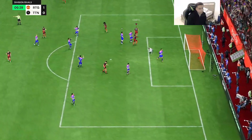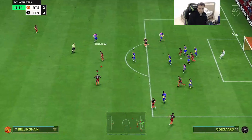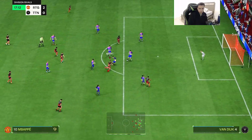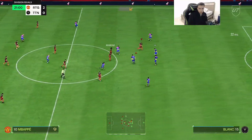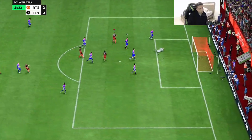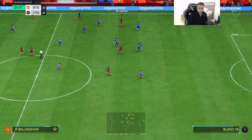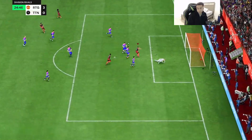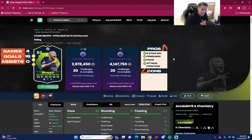Nice little ticky-tack inside the box and a good finish once again from the card. Once he performs that step over, there's just absolutely no catching up to this card — it's impossible. Another good finish from Killian. That concludes the play review for 92-rated Player of the Month Kylian Mbappé.